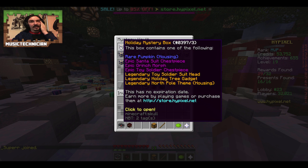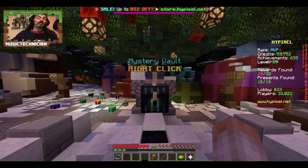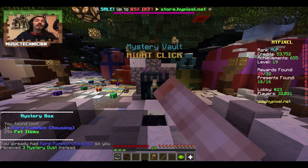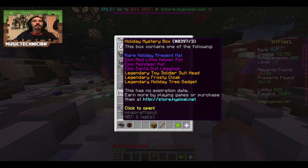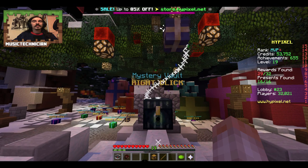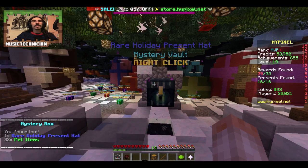Next one - we can get the holiday tree gadget, or the Grinch morph which would be quite good as well. I hope you all got what you wanted for Christmas - I got some nice stuff, got a nice battery case for my phone. At least I'll get some mystery dust - 34 mystery dust, though I don't know how much it costs to craft a good one. Holiday tree gadget, frosty cloak - I'll be happy with a gadget. I think that's the first holiday Christmas legendary we've had - holiday present hat.